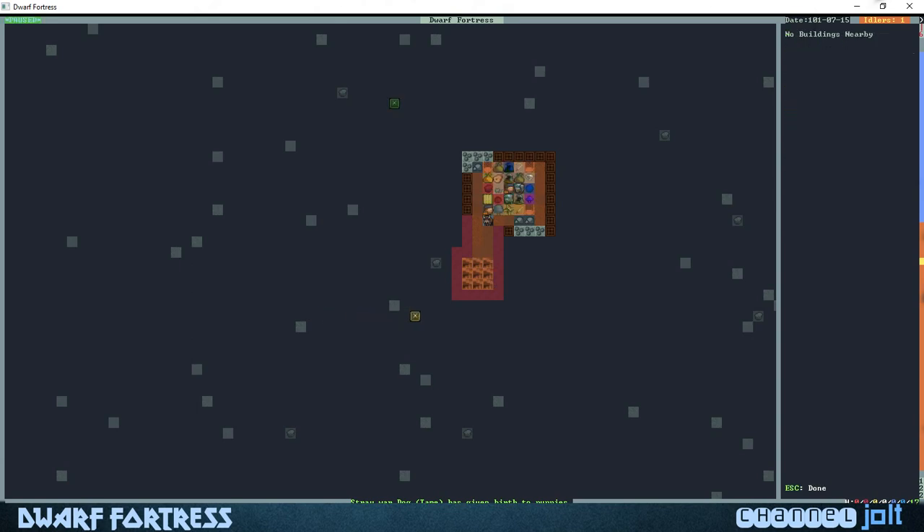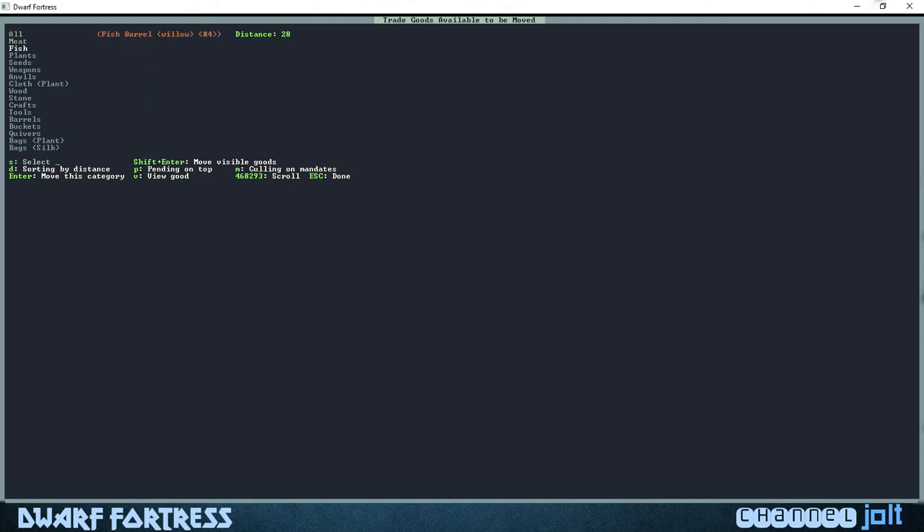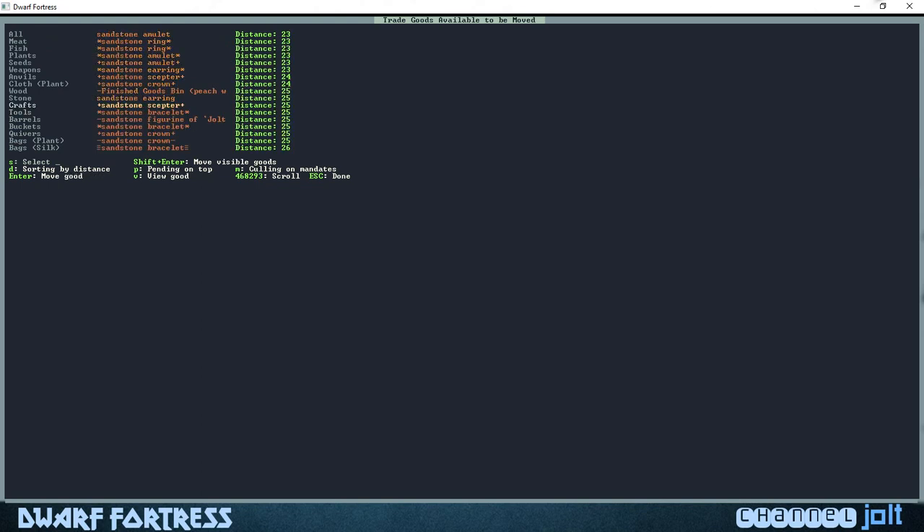Jolt is our trader — he's going to come down here and start making trades. Hit the G button to move goods to the trade area, then scroll down to crafts. This is where Dwarf Fortress gets really cool — they'll have a sandstone figurine of Jolt. If you have important dwarves in your fort, your little craft dwarf will make little things based on them. It doesn't look like we got too much done but it's a start.